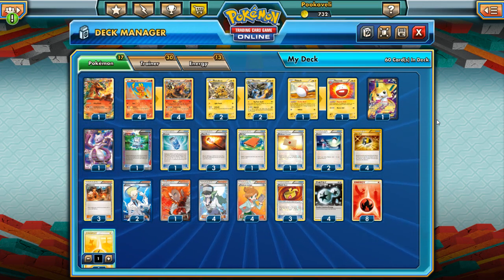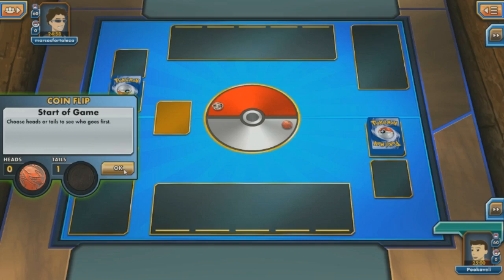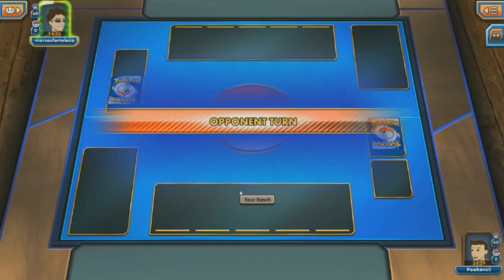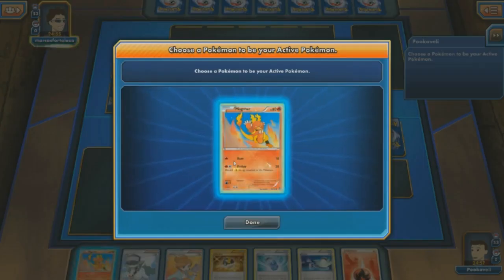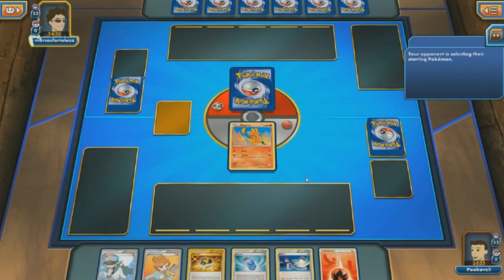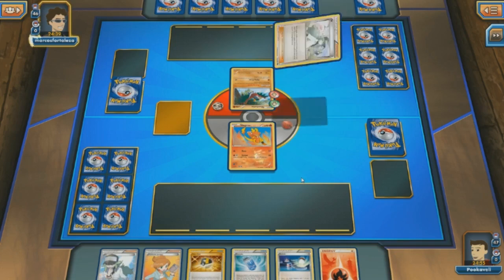So this is our Magmortar Electivire deck, and we'll see if we can get some fun games with this one. Went ahead and played some games on Pokemon TCG Online. Starting off with Magmar — not a bad hand at all. Got an Ultra Ball ready to go, discarding a Fire Energy if we want. Got an N I can play, a Juniper, all sorts of stuff. We're going up against a Hawlucha, so this is probably some kind of fighting deck. We'll have to see what else is in store.